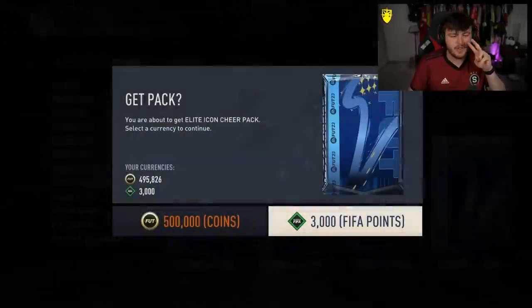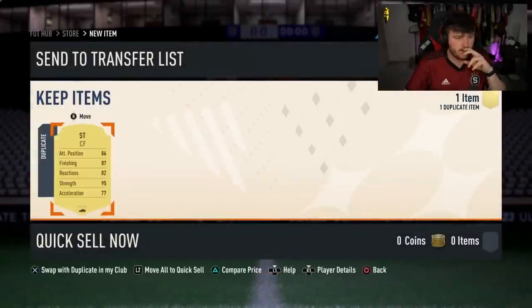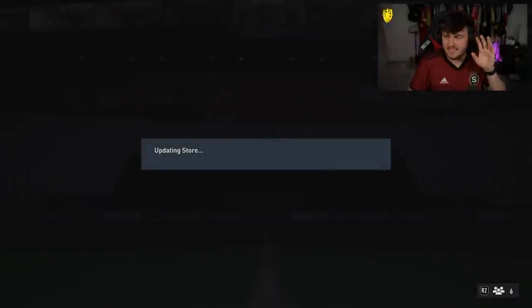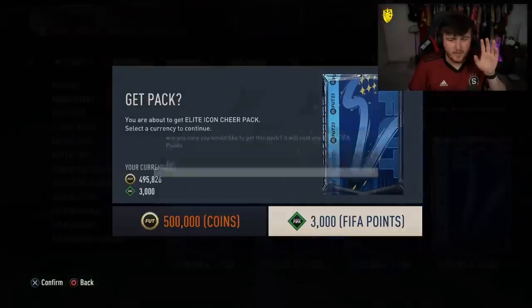So far, we've only had two opened and they've both been World Cup Icons. Duvan Zapata is getting sacrificed for the Elite Icon Cheer Pack. Will that bring us better luck? We're about to find out.